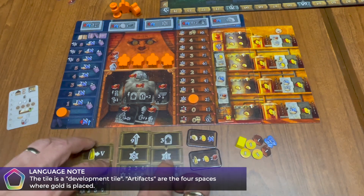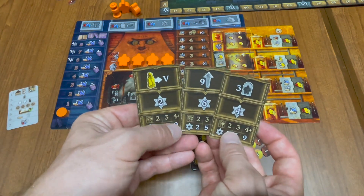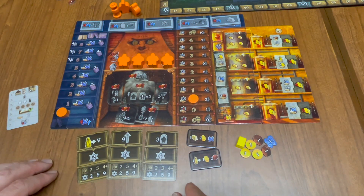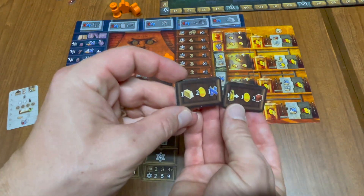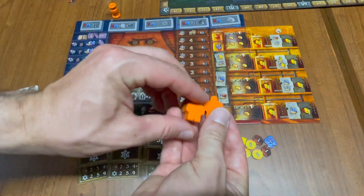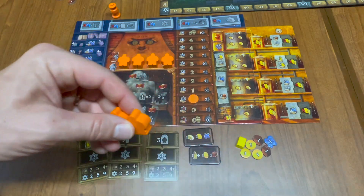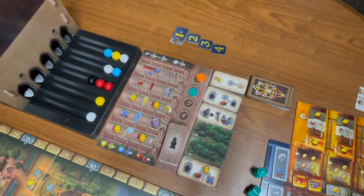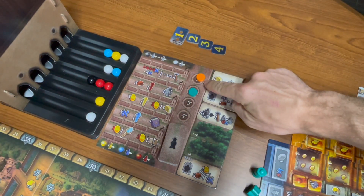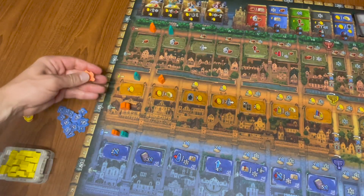You also have objective cards that can be either assigned to you or they can be drafted. You'll also have some starting resources that will be unique to each player. The only thing that each player needs to do at setup is place the first two Golems. You should do this after you've watched the video, but when you are ready, this is done in player order, with each player placing a single Golem in a row of their choice.